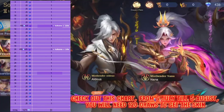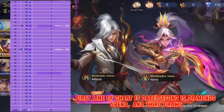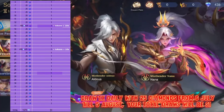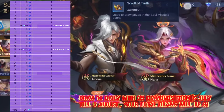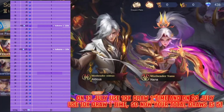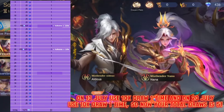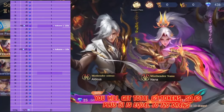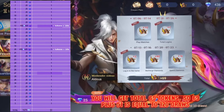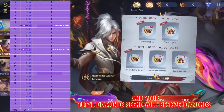Check out this chart from 6 July till 5 August. You will need 120 draws to get the skin. Draw 1x daily with 25 diamonds from 6 July till 5 August — your total draws will be 31. On 13 July, use a 10x draw one time, and on 20 July use a 10x draw one time, so your total draws become 51. You will get 69 tokens, so 69 plus 51 equals 120 draws. Your total diamonds spent will be 1675 diamonds.